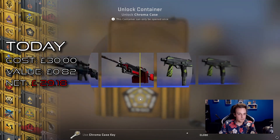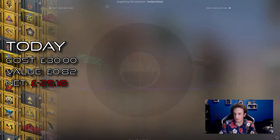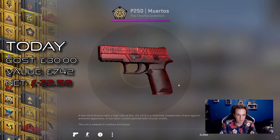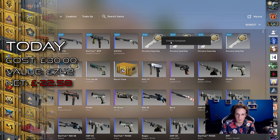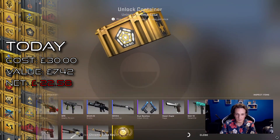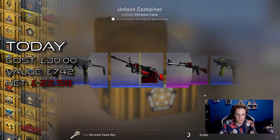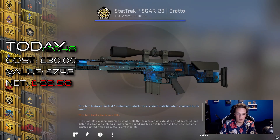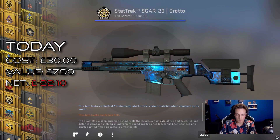It's not looking good so far. Oh, there we go — a P15 wear close, nice and clean, 0.04. That's about seven pounds. It does turn us a little bit of profit considering the cases themselves are one pound each, which makes the total of each case opening three pounds. Nice Naga would be neat as well. Oh, Star 20 Grotto — one of my favorite skins.